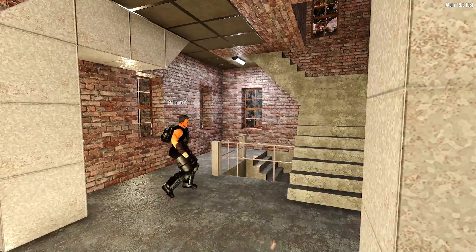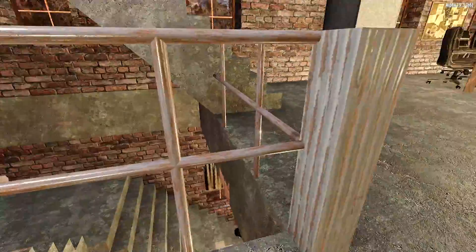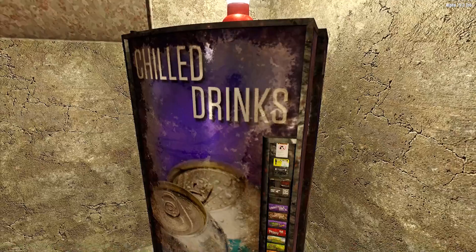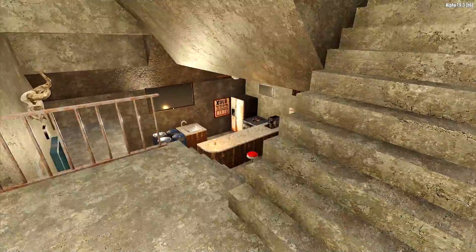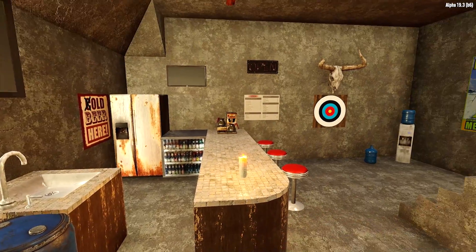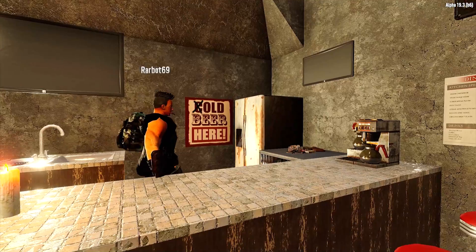Upstairs is the roof but there ain't nothing over there. Follow me to the downstairs — we have our own vending machine right over here, supplied every day with different goods. And down here we got our nice little bar slash living room slash dining area, for all those times when we need to decompress. Got some nice booze in here.